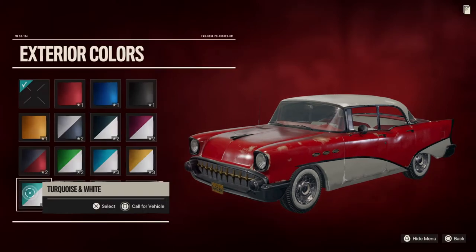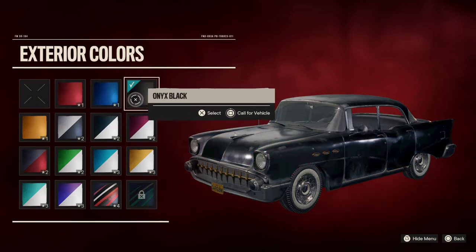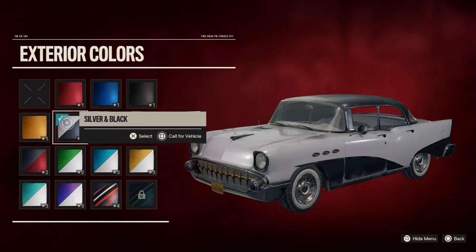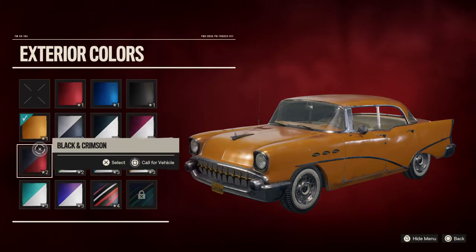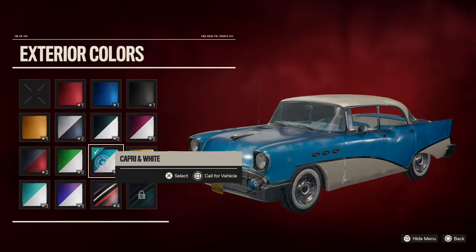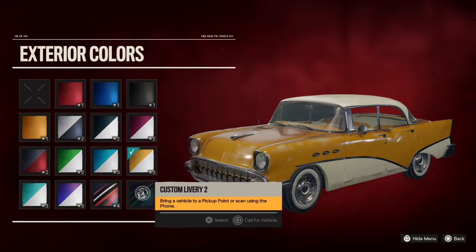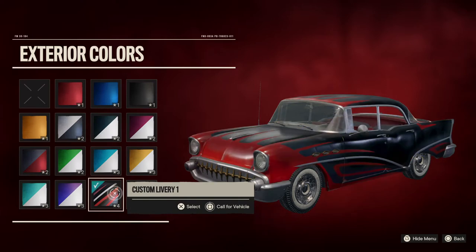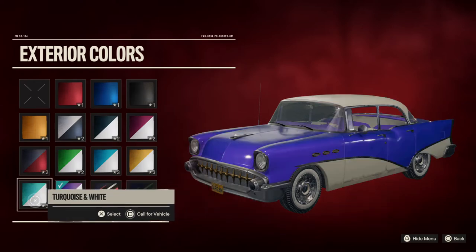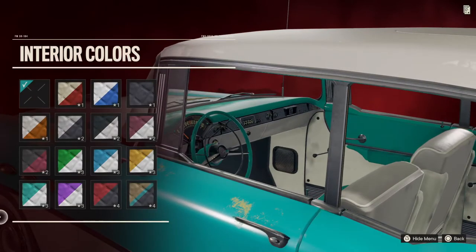Exterior colors — you've got red, ocean blue, onyx black, Malbec and white, black and white, silver and black, orange, black and crimson, emerald and white, Capri and white, dandelion white, custom livery one, orchid and white, and the last one is the color I want to pick — turquoise and white. The same goes with the interior.